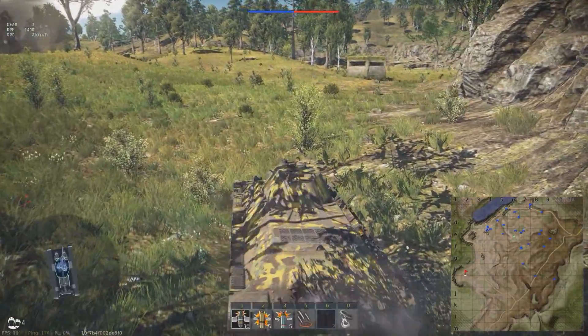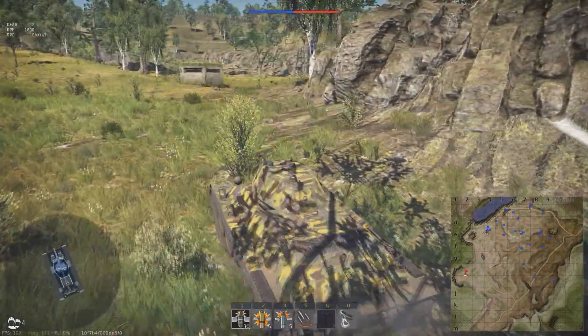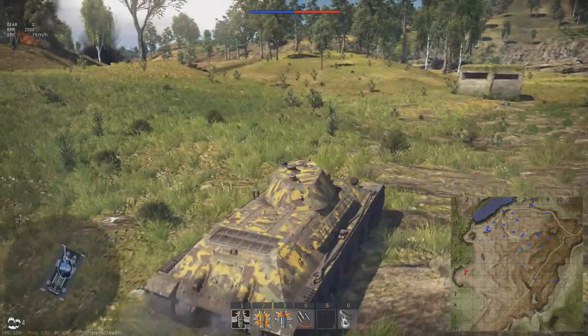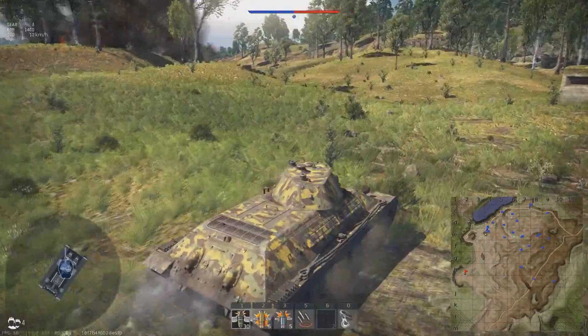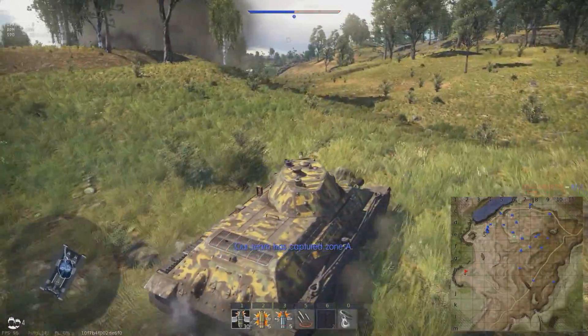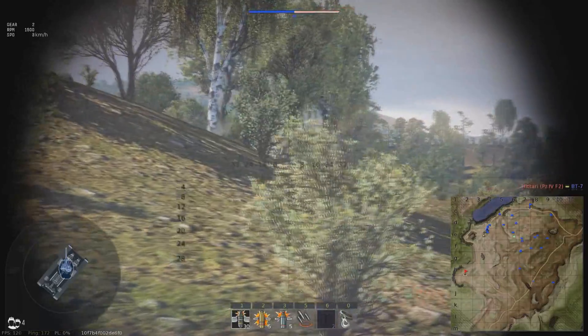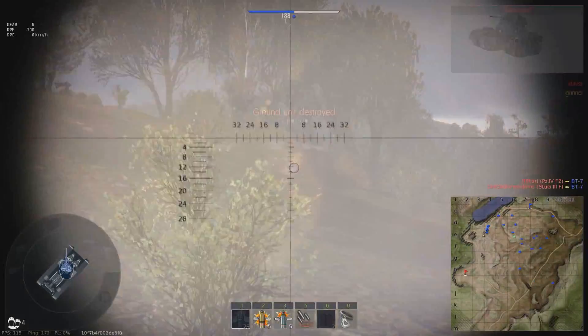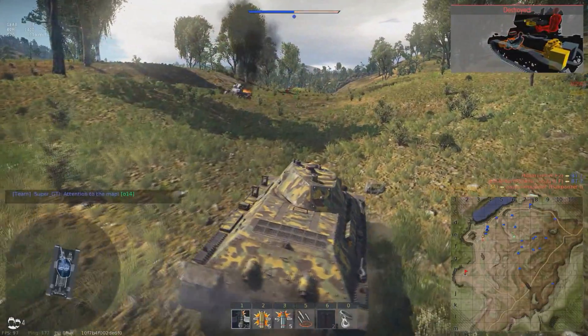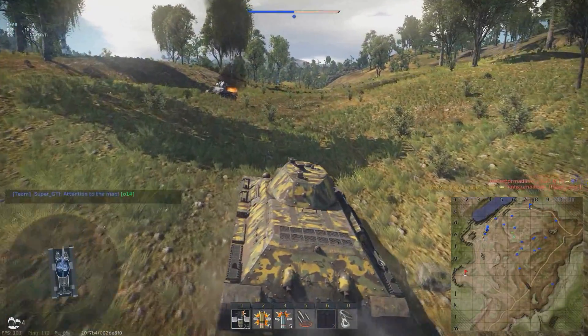By the way, I have definitely released that guide on how to gun depression. When I drive in specific ways, I drive so that I can shoot potential rivals coming my way. I see this German AAA and of course my APHE shell fragments — and of course I one-shot the enemy.